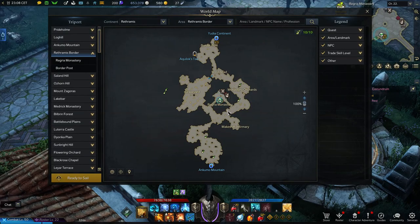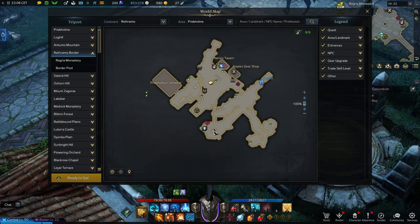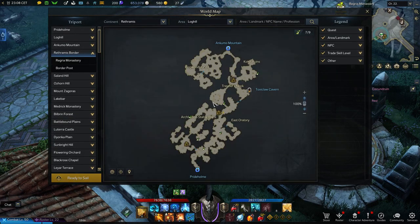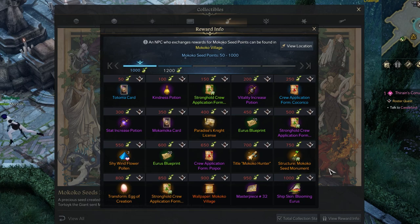Hey YouTube, Coppersan here! Forget gearing your character, forget power leveling — today we are doing something that truly matters. Today we are getting all the Makoko seeds in the first area of the game. In this video I will be showing you exactly where you can find them and explaining a little bit about what you have to do to find some of them, who are super well hidden and you have to be like super end game to get those.